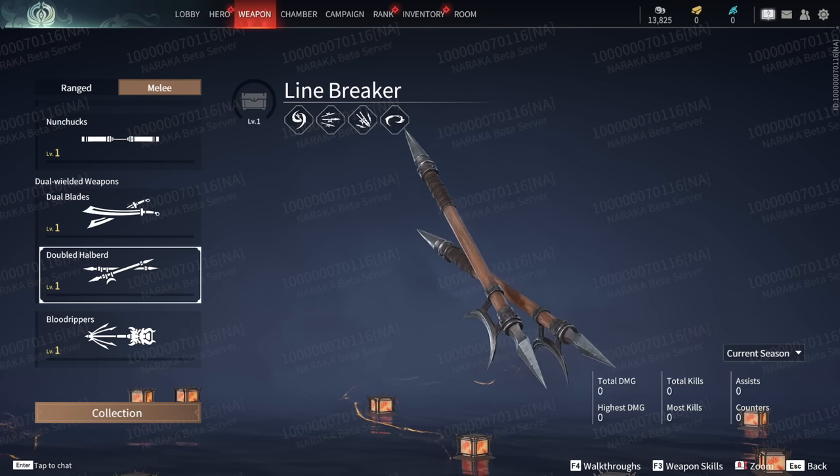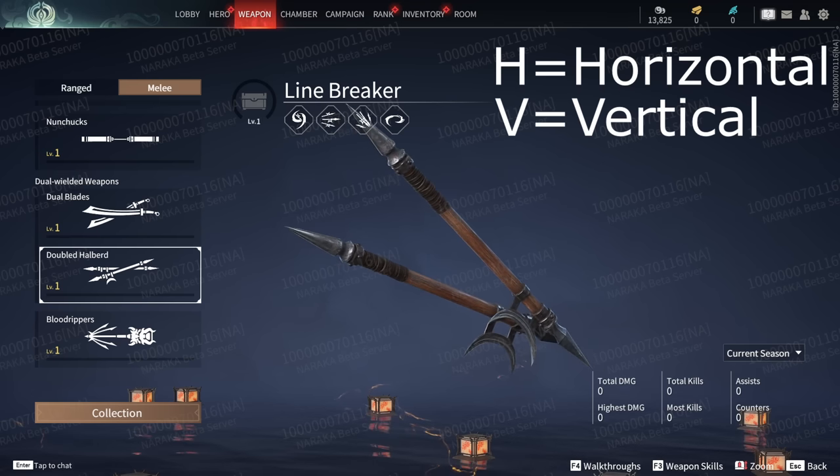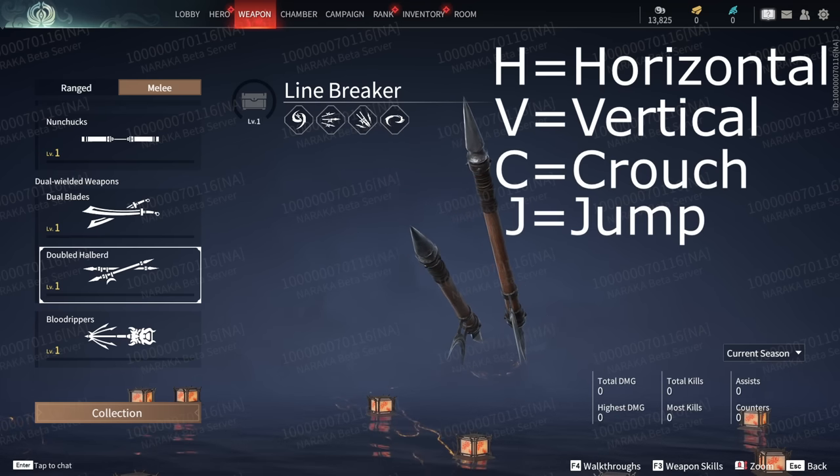Before we go any further I just want to clarify that we're using some letters to represent actions: H for horizontal, V for vertical, C for crouch, and J for jump.